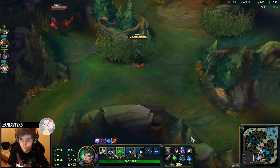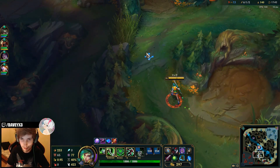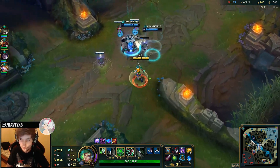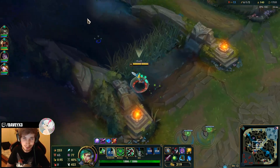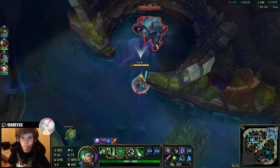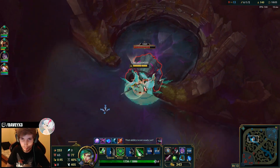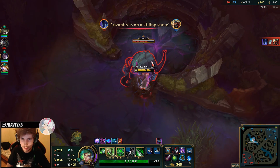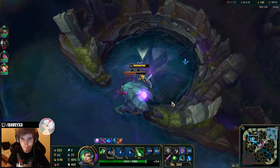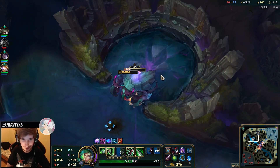I got that red buff — nice. It's all about getting bottom and mid turrets right now, or getting the Herald — that would be very nice. I can literally just split push and destroy anything. We're going to take the Herald right here just to secure it. Where's this guy going — oh, he's bottom. Nobody's helping me out right here, I have to do it alone.